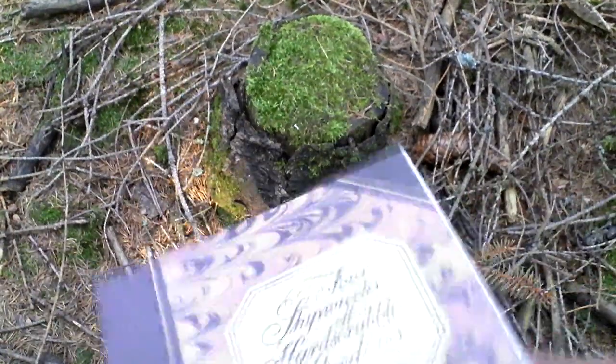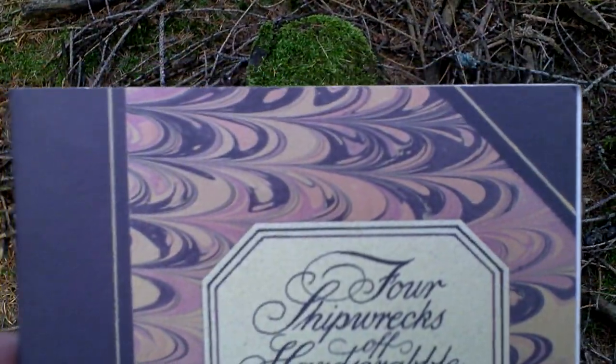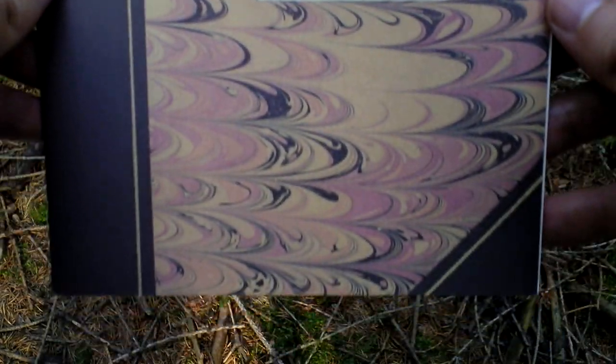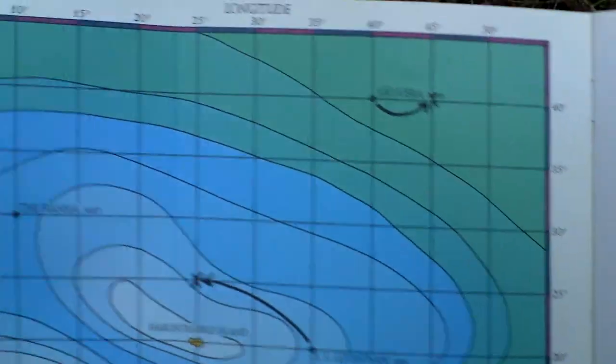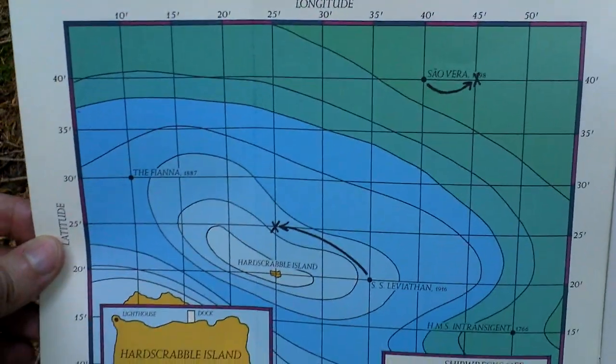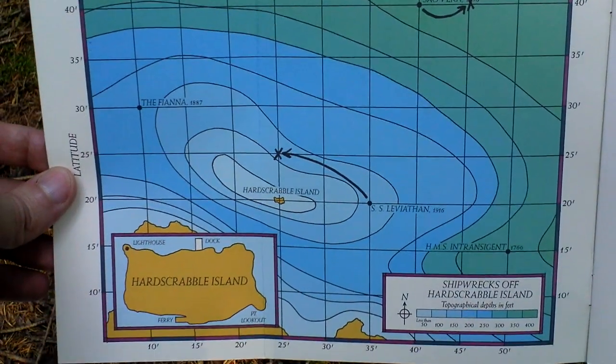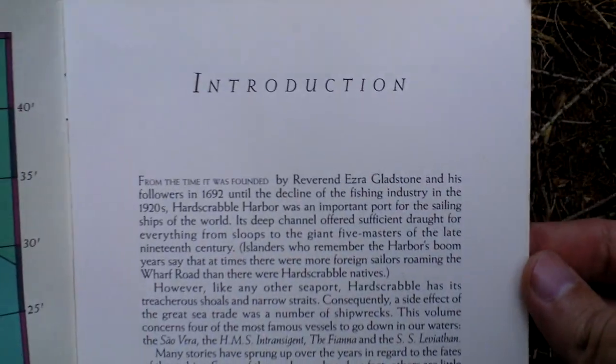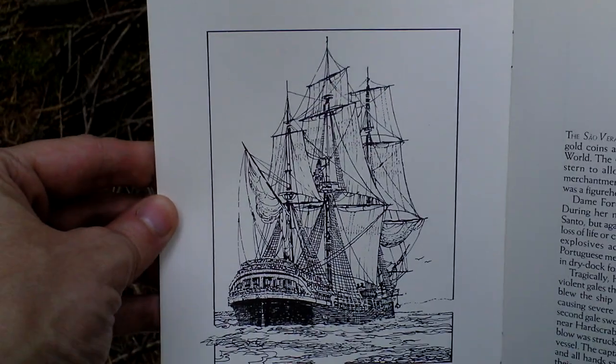Here is the Shipwrecks of Hardscrabble Island booklet, which enhances the storytelling. There is even a map showing where those shipwrecks are found, along with an introduction to the story and a nice picture of a ship.